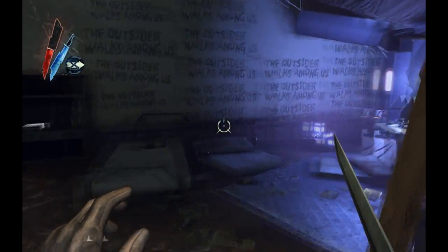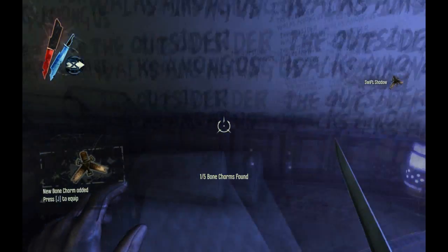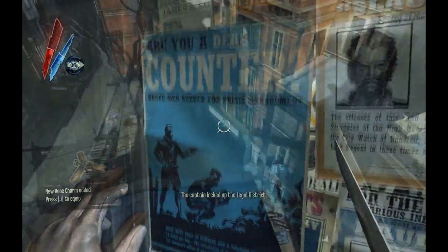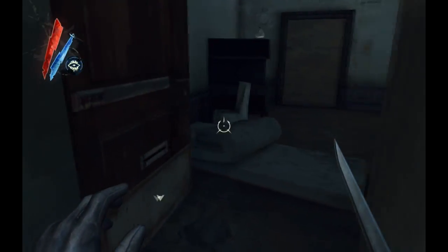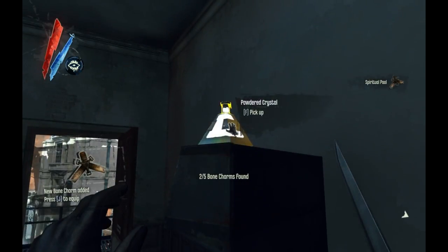The first charm can be found at the Outsider Shrine on the main street. Also with the shrine is the recipe for Granny Rags', which is worth picking up — otherwise you won't be able to get the final rune. The second charm is on the same street as the first charm, just across the way and a few storeys up.